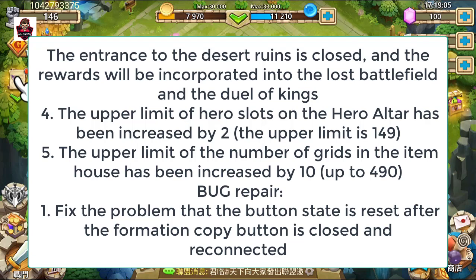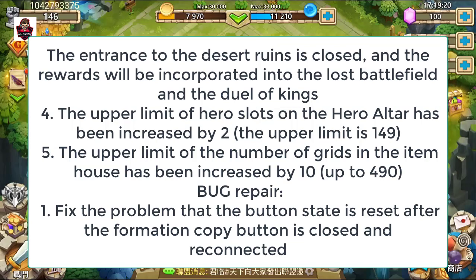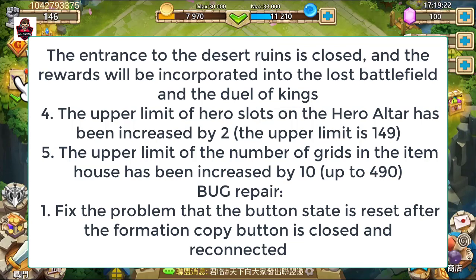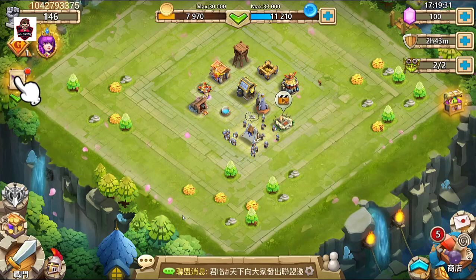There's also an interface integration update — I think it's an entrance for the desert room, which got updated. The item warehouse upper limit has been increased by 10, giving 10 more slots. They also fixed an issue with the formation copy reset button and a bug in the Narkia arena.